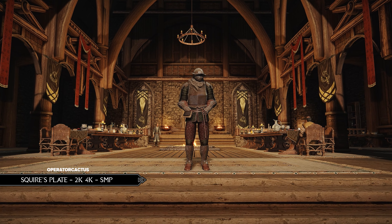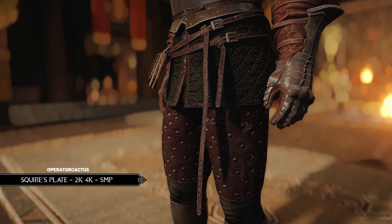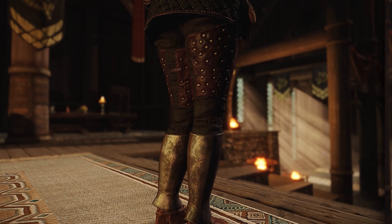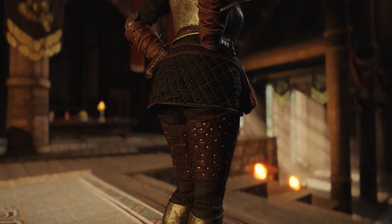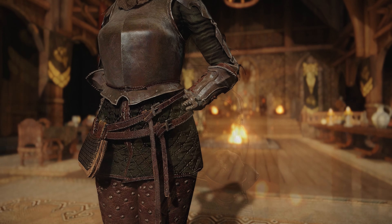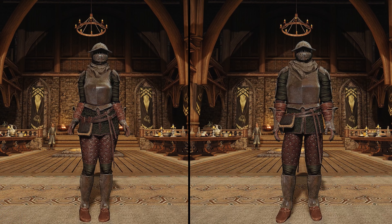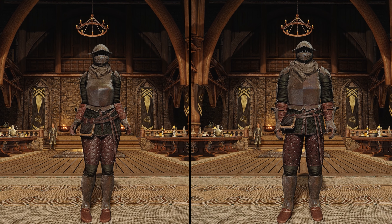The first mod up is a unisex armor called the Squire's Plate, coming with options for 2K and 4K and also support for HDT, which means that some things on the armor will move when you move. The 2K option is the base option when you first install this mod, but if you want the 4K option you'll have to go to the miscellaneous files to download it.